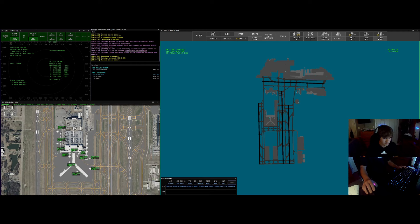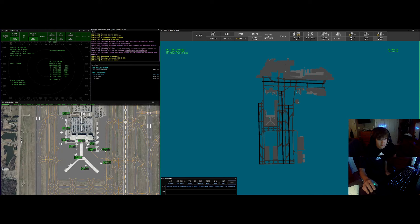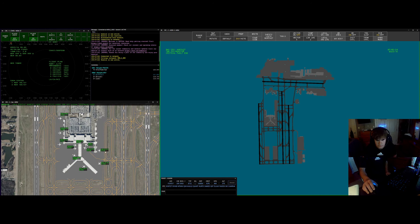And we are cleared to the John F. Kennedy International Airport via the GOAT 7 departure, Diab transition, then as filed. We'll maintain 5,000, expecting flight level 370 ten minutes after departure. Departure 125.8, squawking 5663, FedEx 557 heavy. FedEx 557 heavy, readback is correct. Contact me when ready for taxi. I'll give you a call when ready for taxi, FedEx 557 heavy.